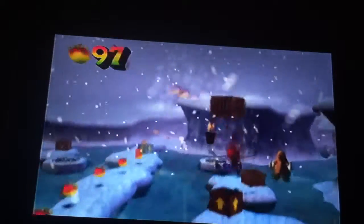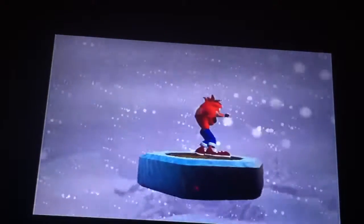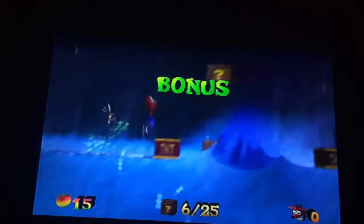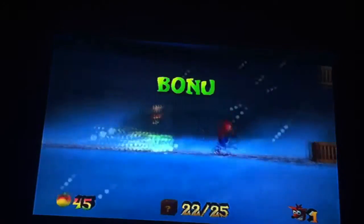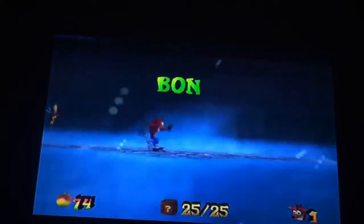I guess I lost that Aku-Aku there — I think I destroyed those crates before and it disappeared. This time taking the bonus route. There is a trick to get extra lives by attacking the mammoths, but I'm not going to do that — I already have almost all the kills and a bunch of lives already. I almost missed that TNT crate. That takes care of this bonus round.